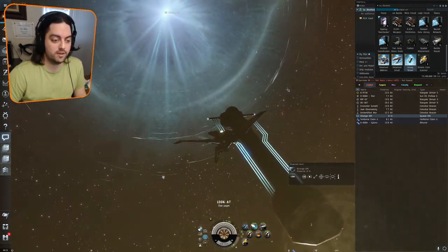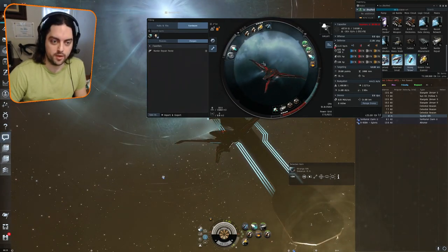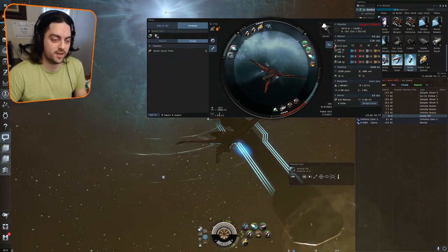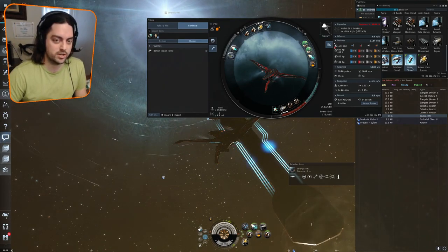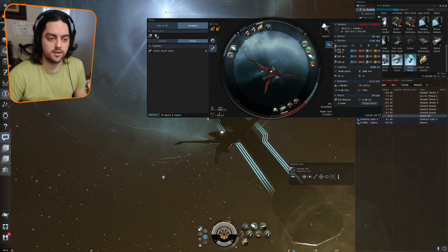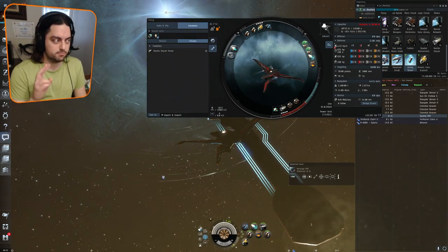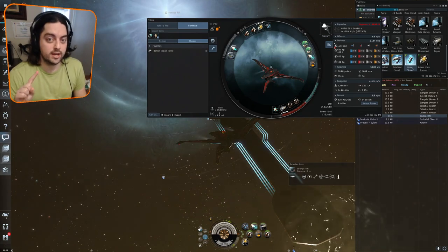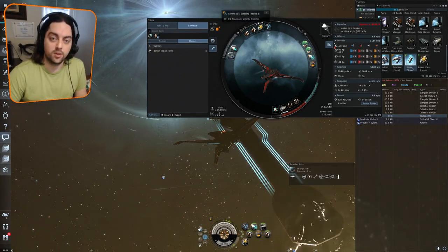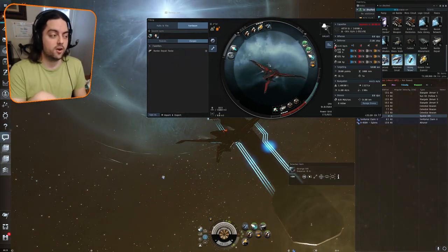Our fit for today is going to be a Pacifier, but you can actually handle this site in pretty much any ship — I've even done it in an expedition frigate like the Endurance. That said, you need one of two things to make this manageable: either a cloak or an afterburner. In this case we're going to go with the cloak option.